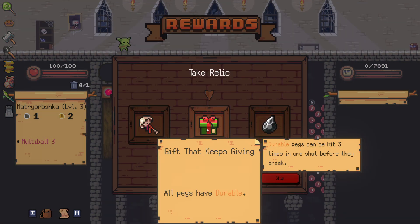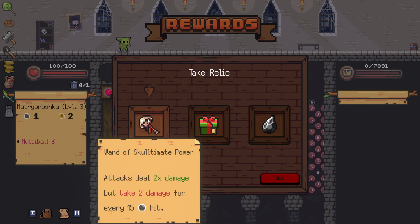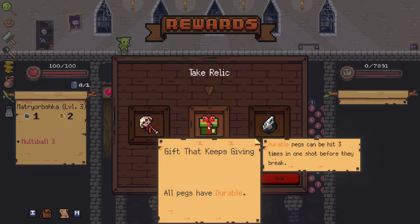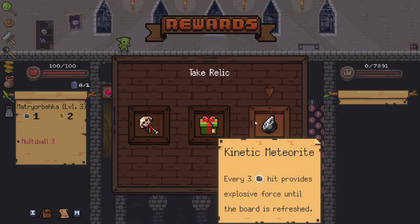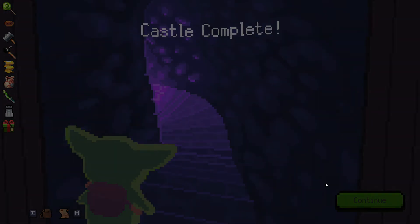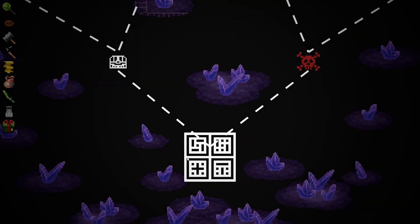And all of our order - oh my goodness! The gift that keeps giving - okay, so: the wand of ultimate power - attacks deal two times damage but take two damage for every 15 pegs hit. That's the worst because we have too many red bombs. Gift that keeps giving: all pegs have durable, which means they can be hit three times in one shot before they break. Kinetic meteorite - explosive force until the board is refreshed - can be good. But the gift that keeps on giving is just exactly that.